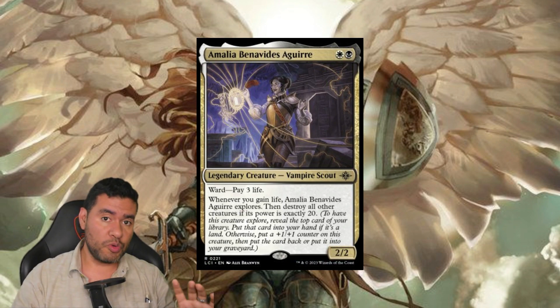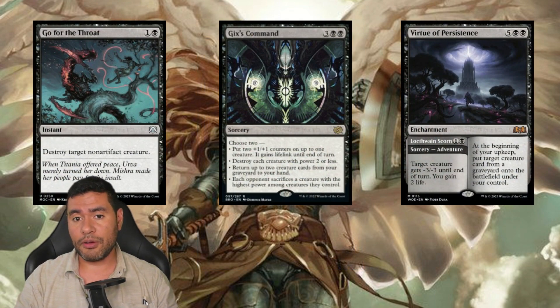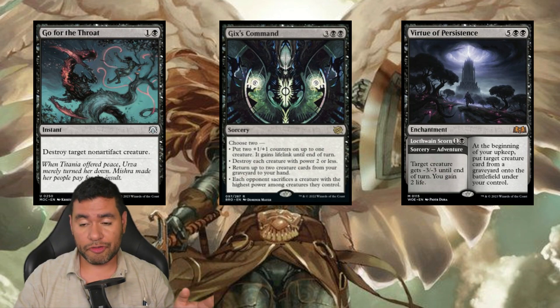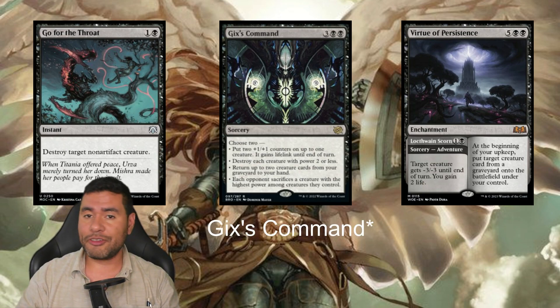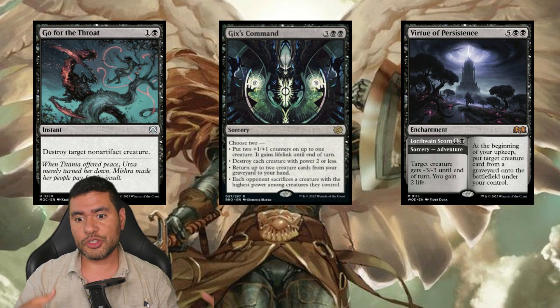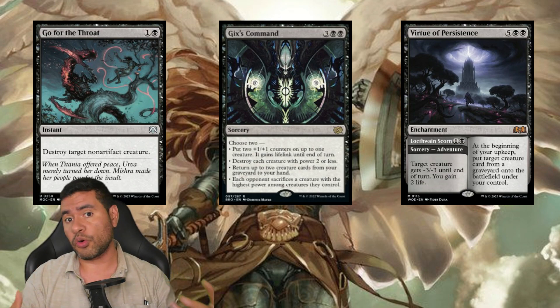We also have some removal. For example, Go for the Throat, which can go ahead and get all the creatures - most of them, since they are non-artifacts - in order to go and swing for the kill. We also have Grixis Command if the board gets out of control and we have one specific creature we need to get rid of. And we have Virtue's Persistence - not only is it going to be a small removal in the beginning or middle of the game, but also in the long run, we can go ahead and recycle all our creatures.